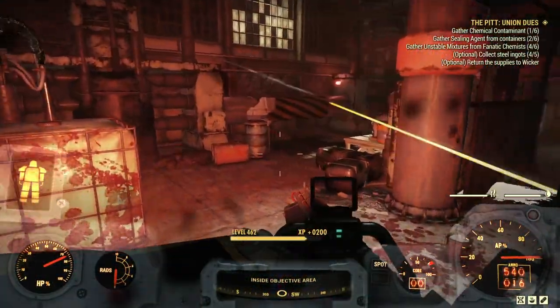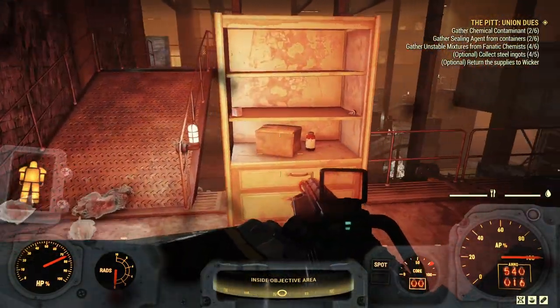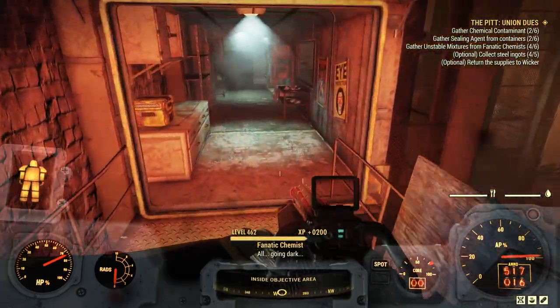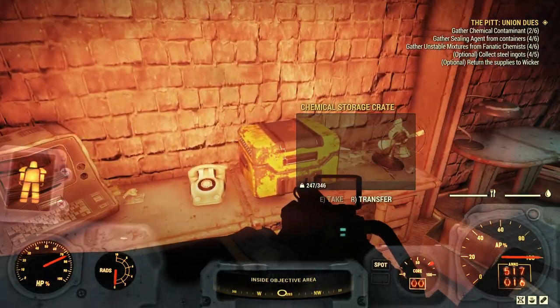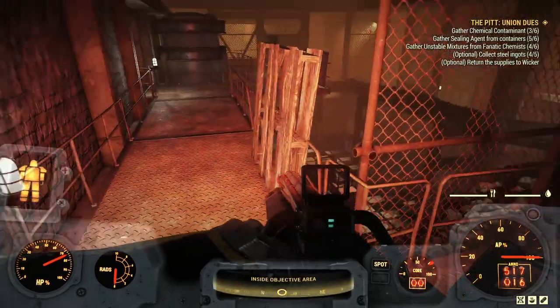We'll take out a few more guys, grab some more sealing agent and some contaminant. If we head up here, there's a really good area to check for this stuff, because it seems to have a lot of spawn points for this sort of thing — that's this corridor here. Once you can find it, you can see we've got a whole bunch of spawn points for stuff. So that's got us well on the way.